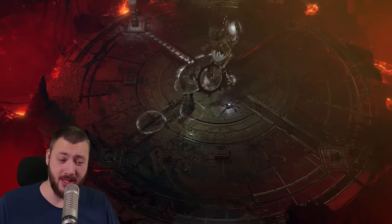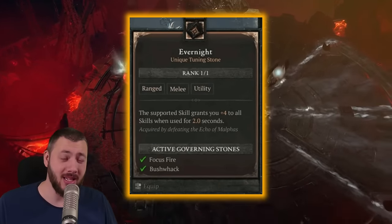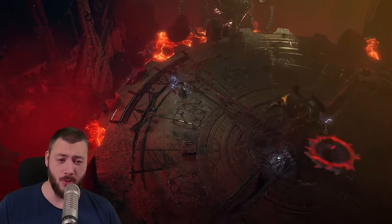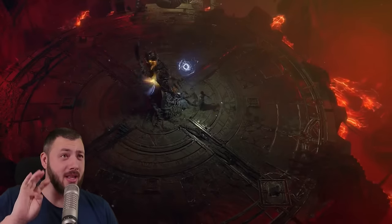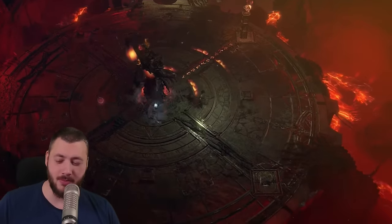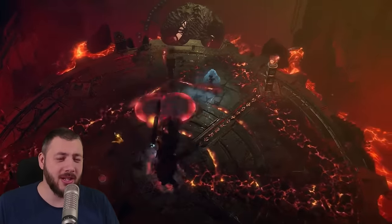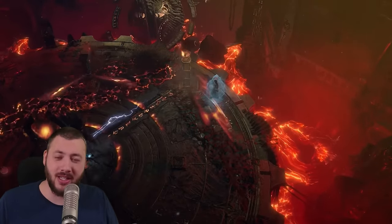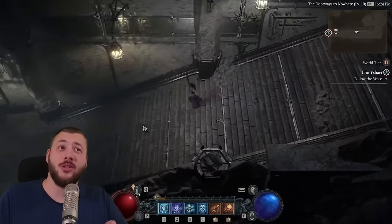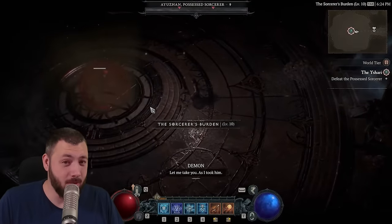There is Uber Malfus in the Uber Vault, and he will drop the unique Tuning Stones. This one gives you plus four to all ranks of all your skills — and you can pretty much have that permanently activated, so you will want to kill Uber Malfus. They didn't tell us exactly how to get there, but they showed three vault entrances and didn't talk about the fourth. The assumption is simple: do vaults one, two, and three, and afterwards you can do one Uber Vault. That makes perfect sense, because right now every Uber boss has a set of activities taking 15 to 30 minutes. Doing three vaults to then do an Uber Vault sounds like a 30-minute activity for one — seems like it would make perfect sense.